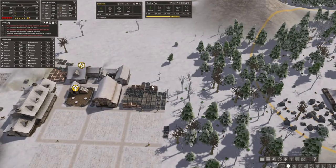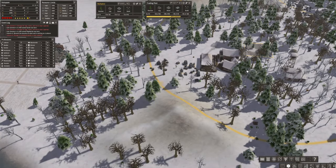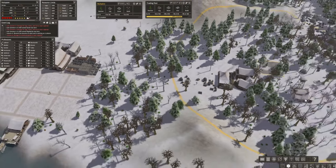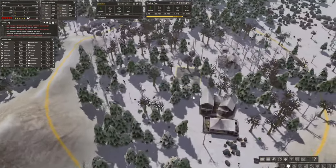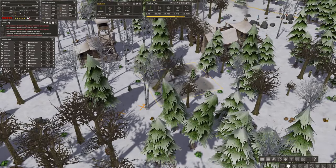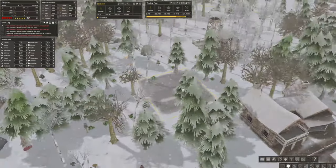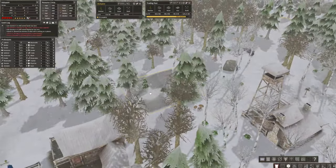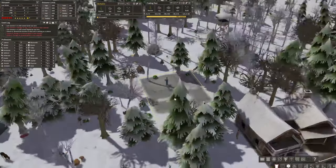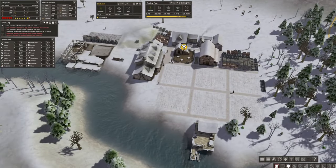I don't know what's happening — they're not working on the herbalist. I'm concerned because we only have two stored medicine. But now they're slowly removing trees around the herbalist site. Okay, they're starting to work on it — I like that.